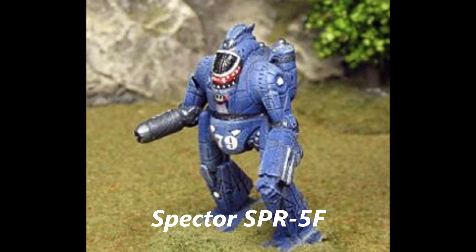The Spectre 35-ton is a 7/11/7, highly mobile, with an XL engine. It has endo-steel with 11 double heatsinks, 119 points of armor — so maxed out for a 35-tonner. It has a large laser in the right arm, two medium lasers in the left arm, a small laser in the head, Guardian ECM in the right torso, and jump jets in the center torso, right and left torso, and right and left leg.